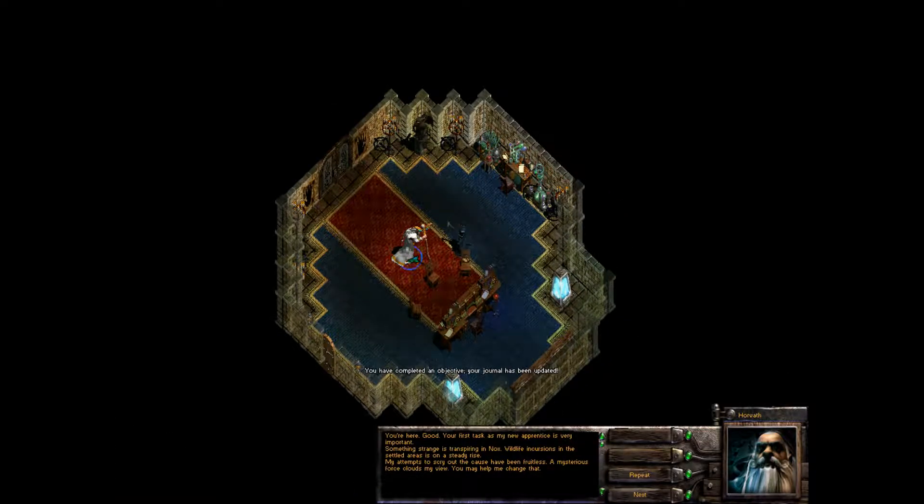You're here. Good. Your first task as my new apprentice is very important. Something strange is transpiring in Nox. Wildlife incursions in the settled areas are on a steady rise. My attempts to scry out the cause have been fruitless — a mysterious force clouds my view. You may help me change that.